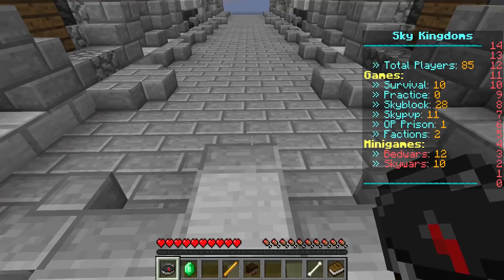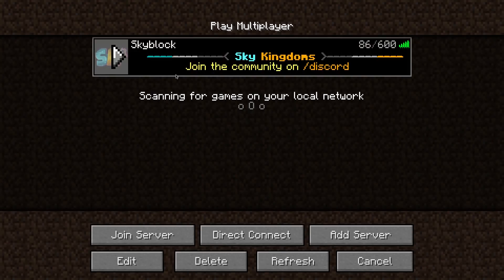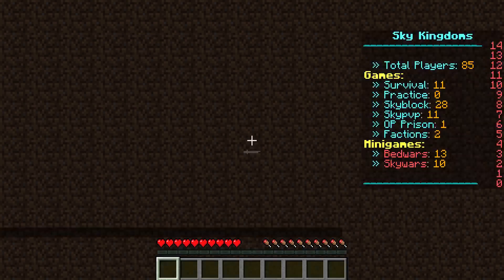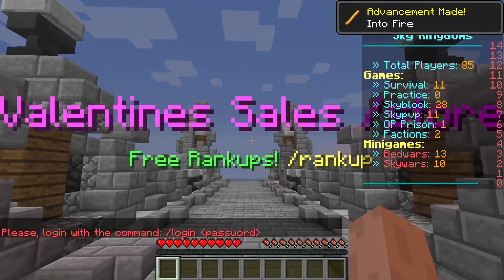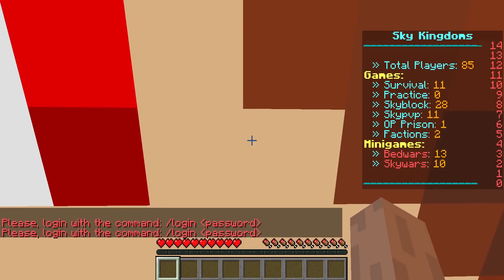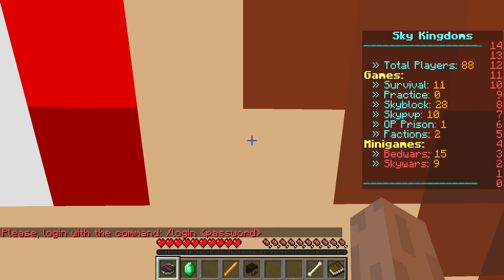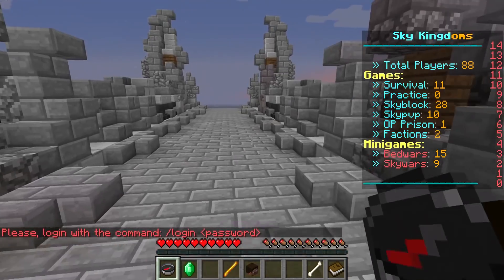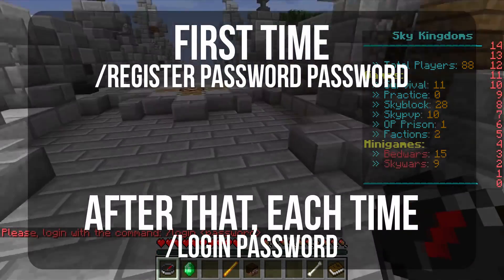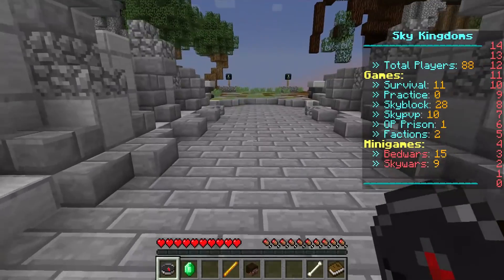Now if you come back to log into the server again, you won't need to type /register. You just need to type /login and the password you registered — in my case also from one to eight. As you can see I can now move freely and I am a player in the server and can do whatever I want.